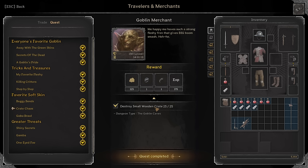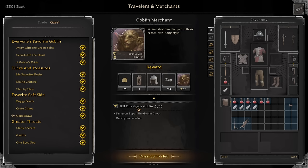Crate Chaos: Destroy small wooden crates. The small wooden crates are actually the normal size ones — what they mean is the big ones are the really long ones with three items, but the normal ones just drop two items. Kill an Elite Grade Goblin during one session — like I said, super easy because all goblins count for this quest.